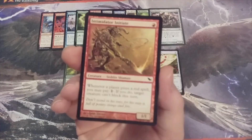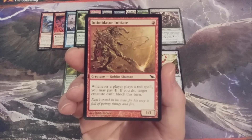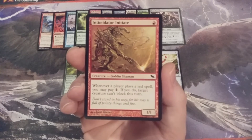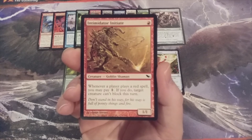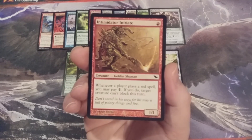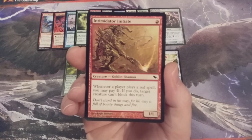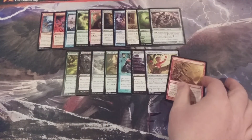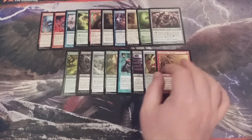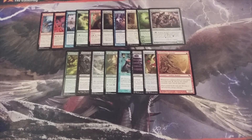Next card, back to Mono Red, we have Intimidator Initiate — a 1-1. Whenever a player casts a red spell, we may pay 1, and if we do, target creature can't block this turn. This has some potential political machinations, particularly if we have mana up and around the table — some opponent randomly casts a red creature spell from the Momir Vig Cube, we can pay that 1 and make one other opponent's creature unable to block. That could open up that opponent to vulnerable defense, and then another opponent could swoop in and deal some combat damage. Remember, we only start with 24 life in Momir Vig, so any unblockable damage we can get in, we should take full advantage of.